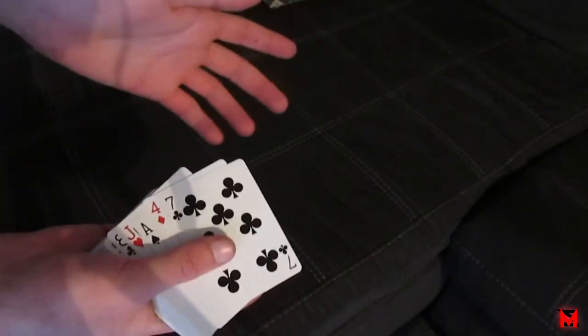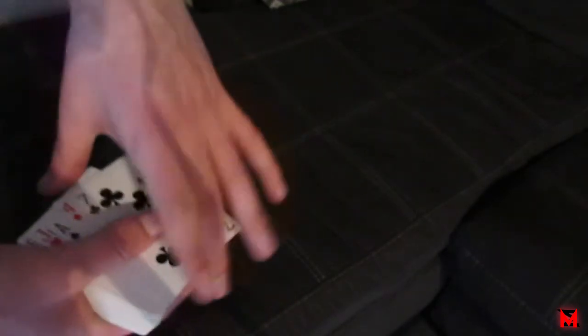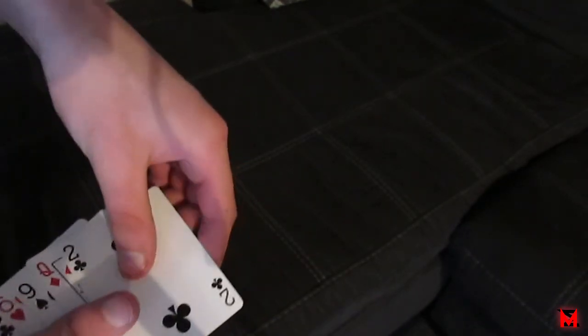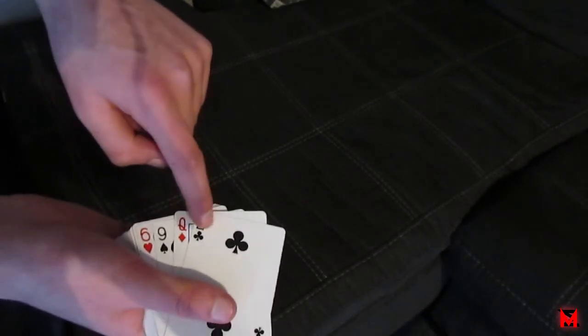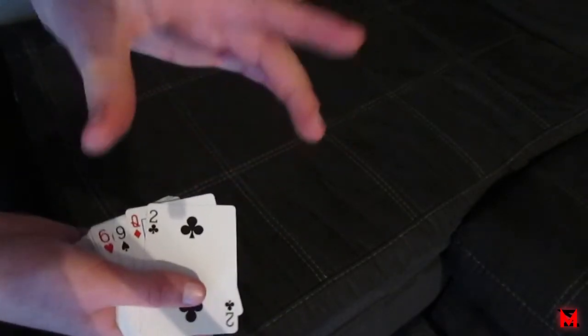Let's say they say the two of spades. I'll cut the deck here. See the nine of spades at the bottom — that's the spade in these four bottom cards.